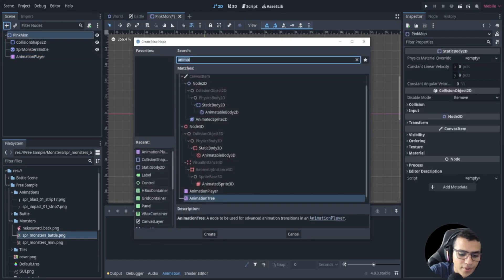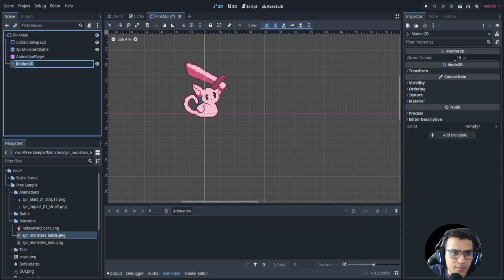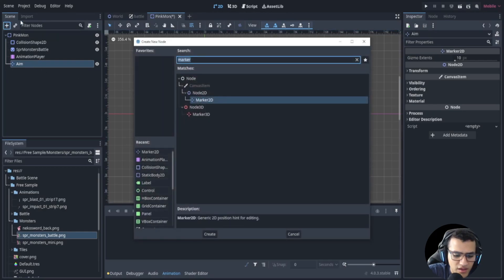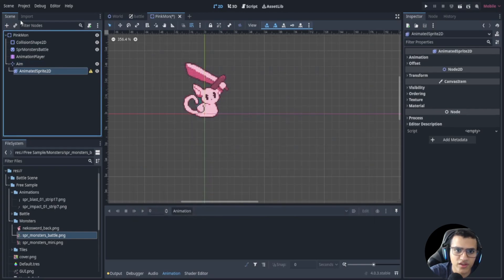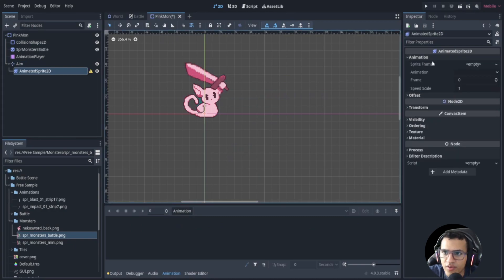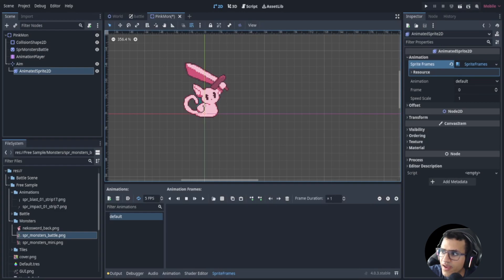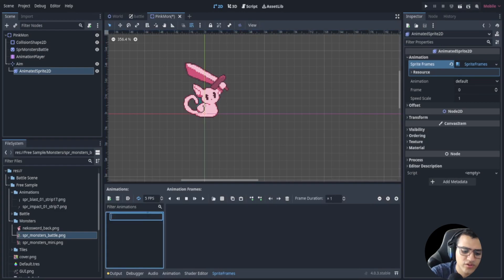We're also going to add an AnimationPlayer because we're going to be animating a few things. Then we're going to add a Marker — formerly known as Position2D — and we're just going to rename it. We're also going to add an AnimatedSprite2D player, which will be for our attacks. Let's create a new animation frame resource to hold all the attacks.